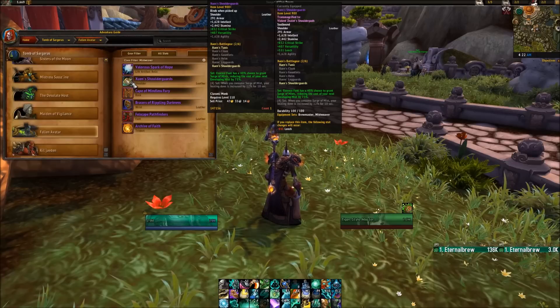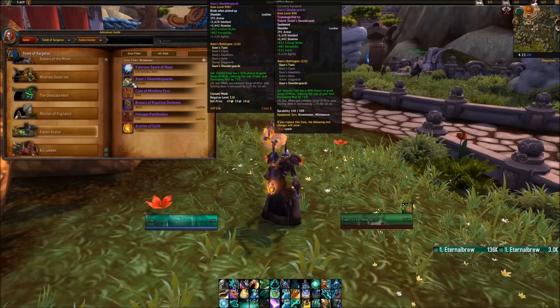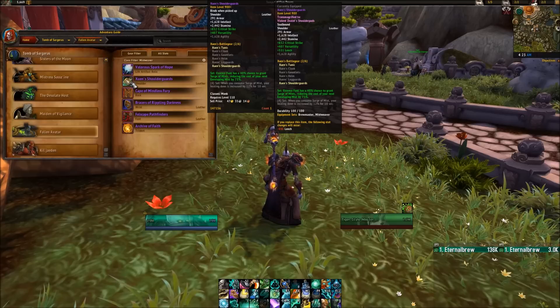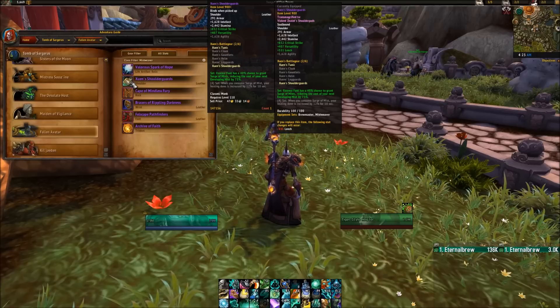Tier 20 for the Mistweaver: the 2-piece bonus gives Essence Font a 40% chance to grant Surge of Mist, reducing the cost of your next Enveloping Mist by 75%. The 2-piece is very mana efficient — you're going to be using Essence Font regularly and also using Enveloping Mist quite regularly, so that 40% chance to proc just helps you save mana throughout a long boss fight.